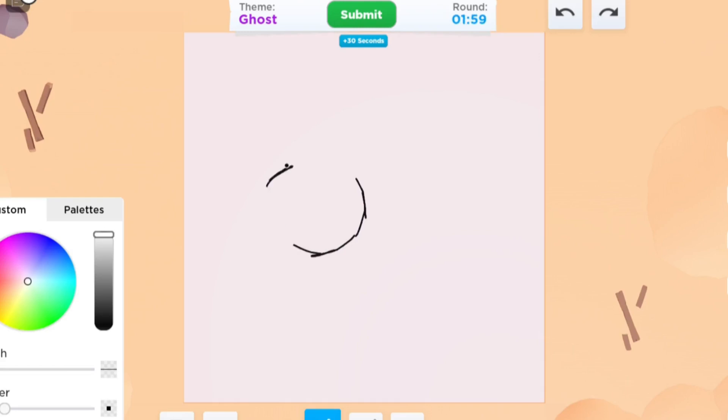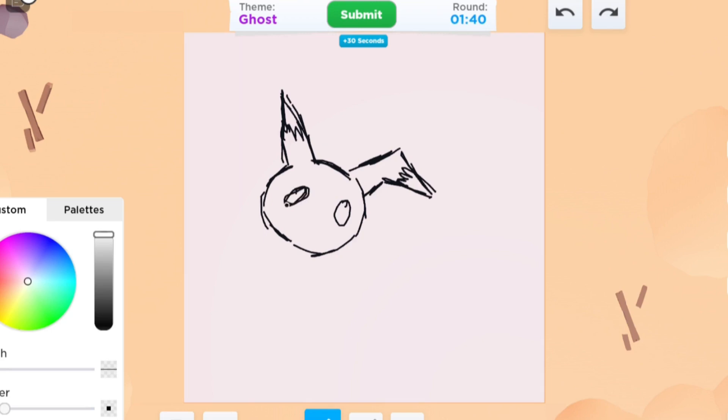Rather than draw a ghost, I'm going to try to draw a ghost-type Pokémon right now. I'm going to try to draw Mimikyu to the best of my ability, and if I could draw some other ghost types then I will very much try to do that as well. I don't have a lot of time, I'm doing the best that I can. Does this look anything like Mimikyu? Probably doesn't, but it is what it is.